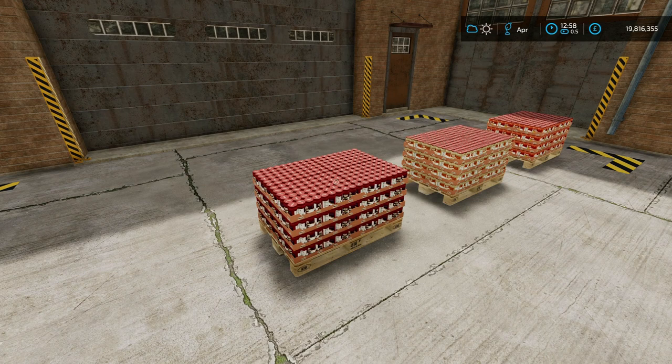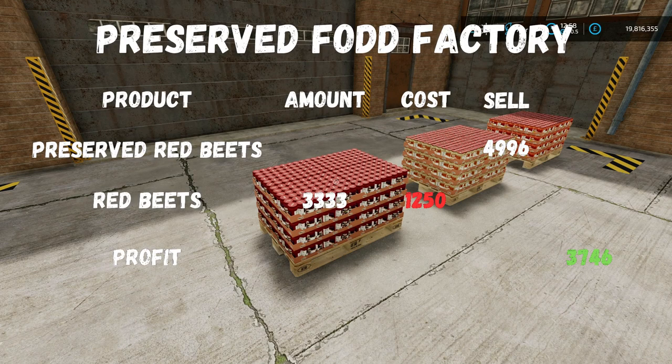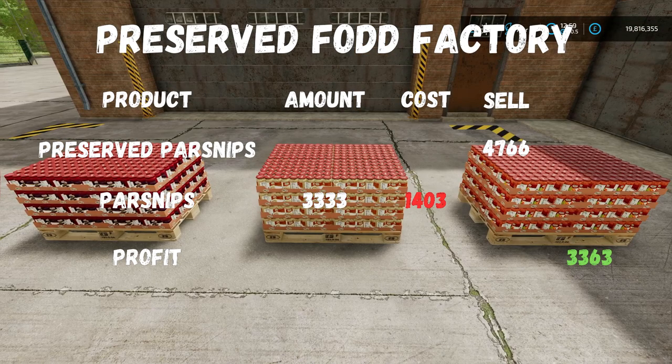I'm going to use the fixed crop prices menu and also the sell-everything container, because just like the soup you can sell these off there as well. So first off, red beets: you're going to need 3333 liters of red beets — if you just sold those off as a crop you would have made 1250, but the pallet sold for 4996, giving you a profit of 3746.